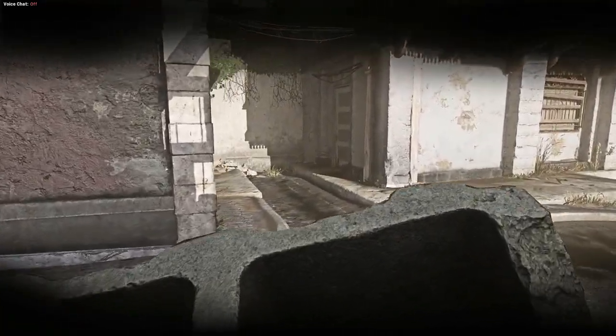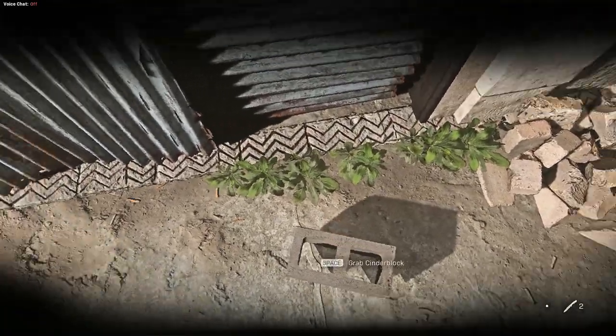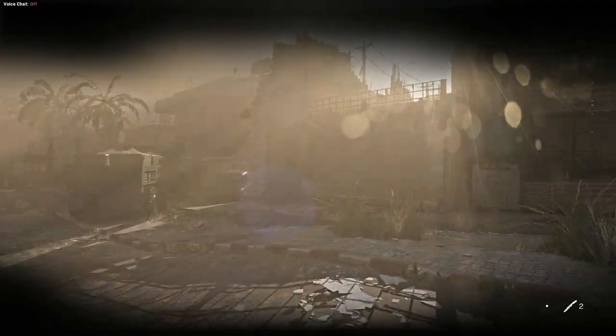So it's this alleyway here, because when the APCs show up you will eventually run down this alleyway and through the door behind you. So just remember to pick the block up then.